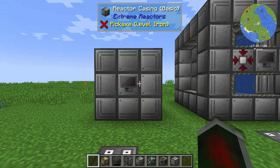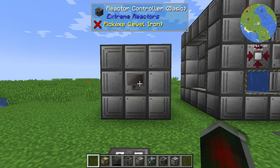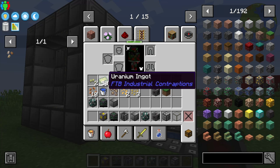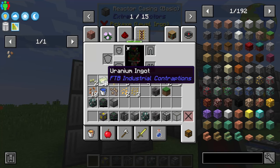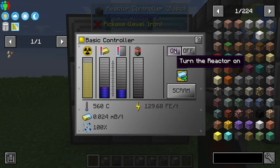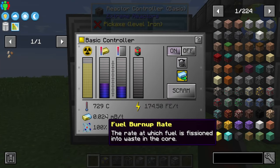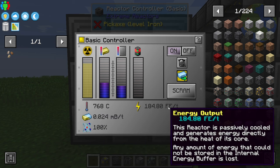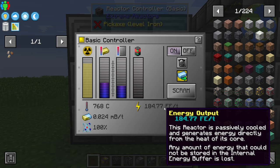We'll start by showing off the smallest reactor: the three by three by three. All of these reactors are going to be powered by FTB Fever Beast industrial contraptions uranium, to make for the most realistic comparison for early to mid game — as if you're playing a Fever Beast mod pack, that's what you'll have most of after a few weeks. Let's start it. As you can see it ramps up immediately. I'm expecting a maximum temperature of about 770 and an output of about 185.